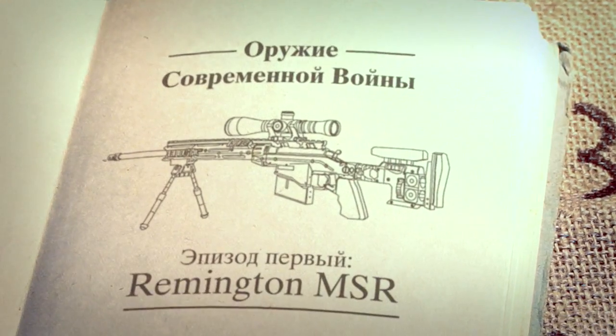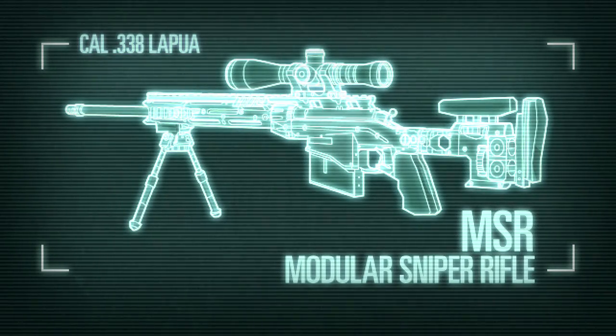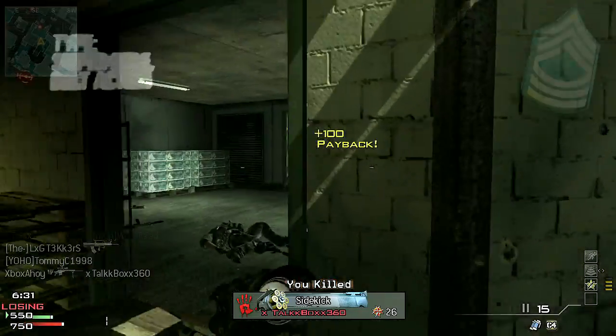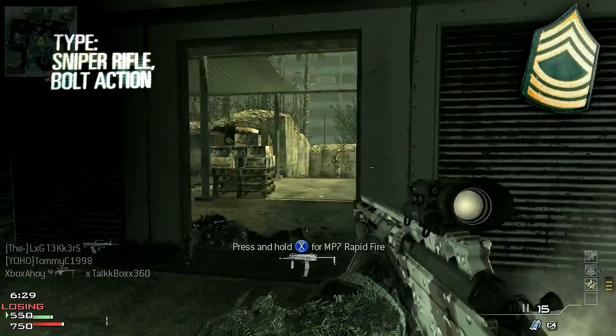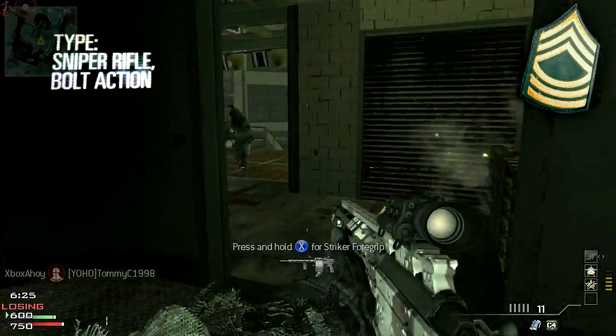Hello, this is Xbox Ahoy, and these are the Weapons of Modern Warfare. In this episode, we're taking a look at the Remington MSR. It's a sniper rifle, making its debut appearance in Modern Warfare 3, and is one of two bolt-action rifles in the game.